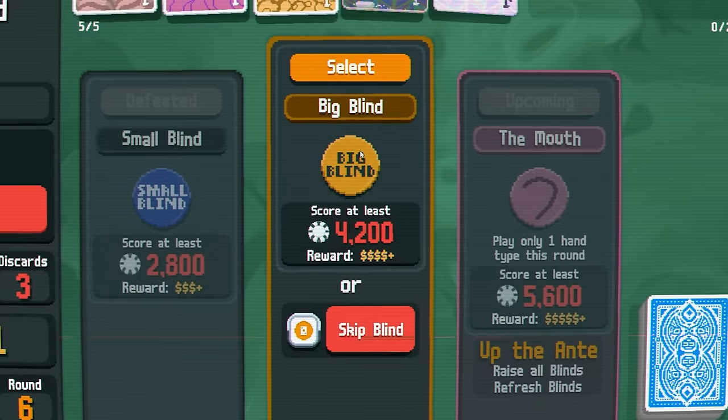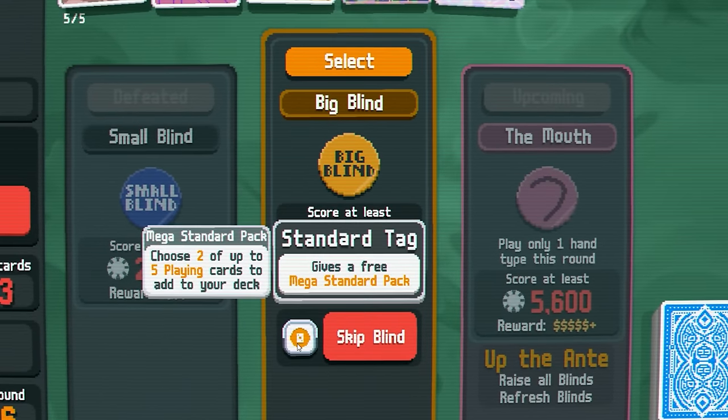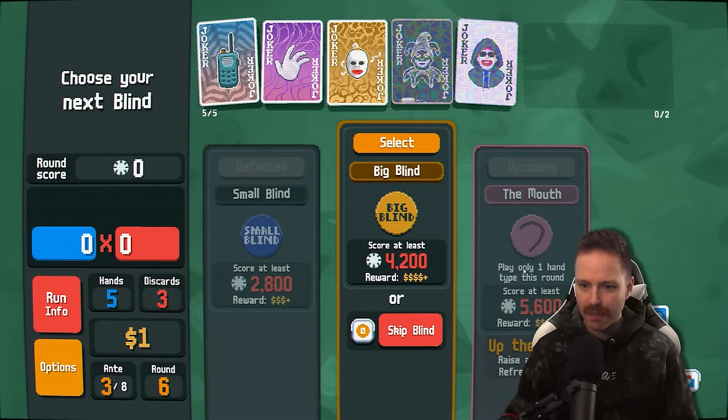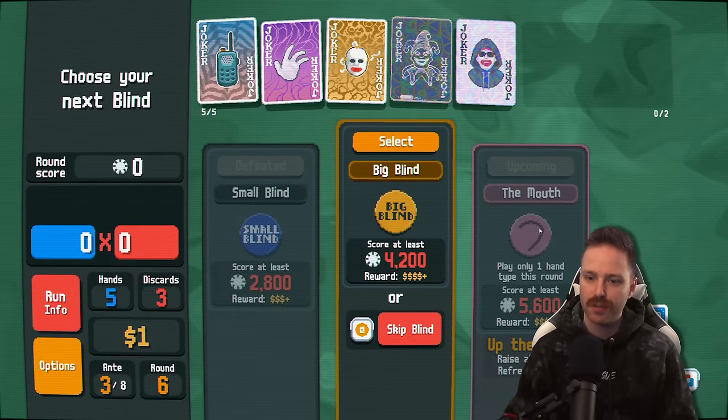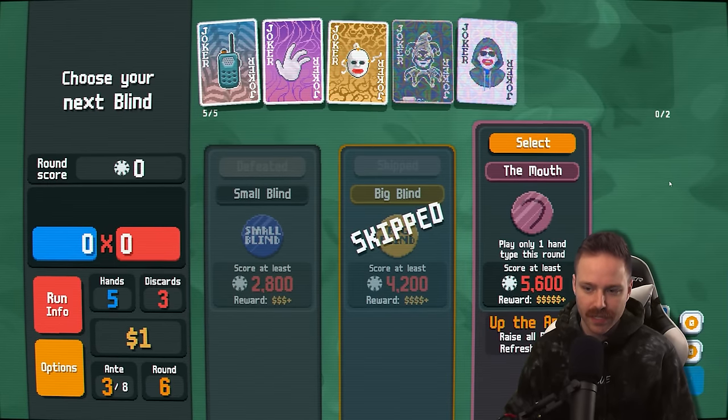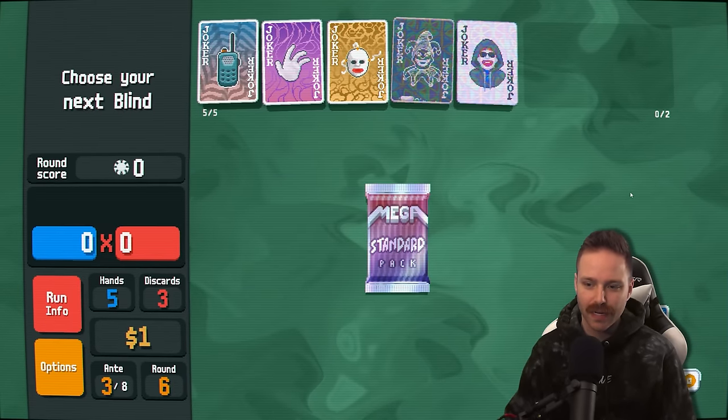That's all my money. I skip this big blind — we can get two of five playing cards and then get that twice. The mouth is coming up: play only one hand type this round. So if you play a flush in the beginning, you can only score flushes from there on out. Let's skip and get four cards added to my deck. Hopefully black tens and fours.